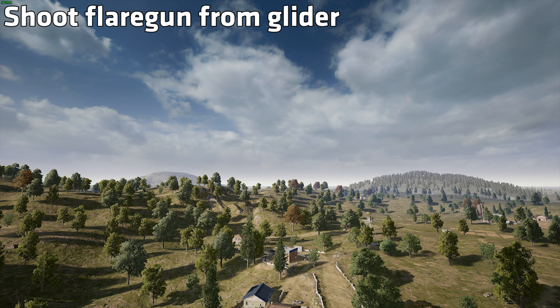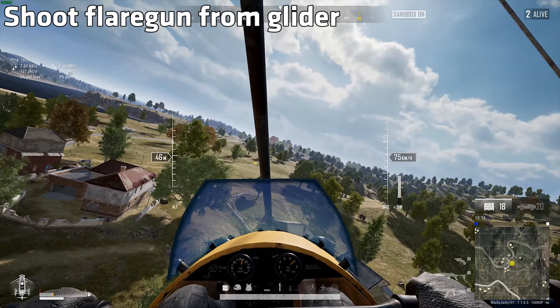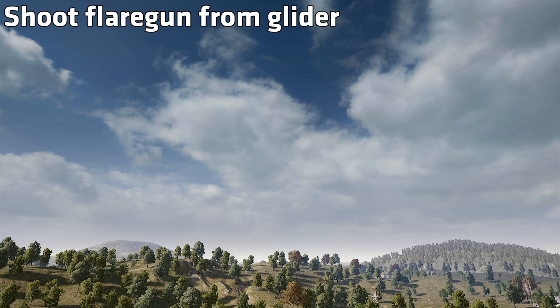First off, you can successfully deploy a flare from a glider. But in order for this to work, you need to angle the glider so you can shoot the flare almost straight up. This is very helpful, especially if you want to do the next trick.